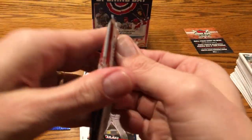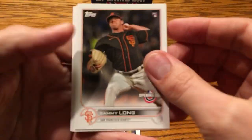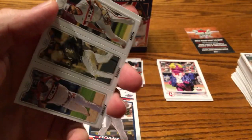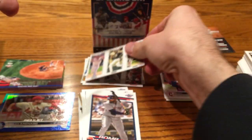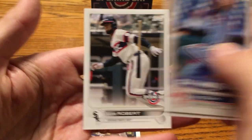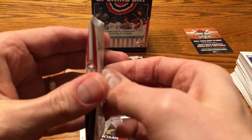Gold Cup card there. The numbering is awfully different because there are different mascot cards — well, I guess the mascots are probably their own subset. Chris Bryant — be interested to see where he signs. There's another one of these Triple Play cards from the White Sox: Eloy, Luis Robert, and Jose Abreu. Alec Bohm — I always say his name wrong. And then Luis Robert again. We're down to the final four or five packs. I'm going to try to get you out of here before we get to the 15-minute mark.